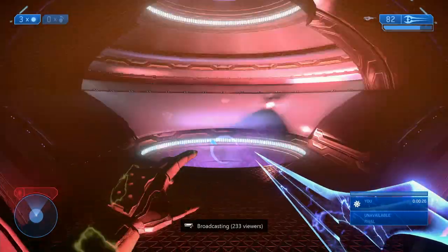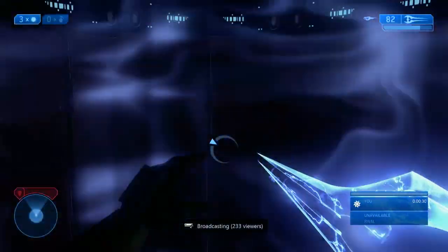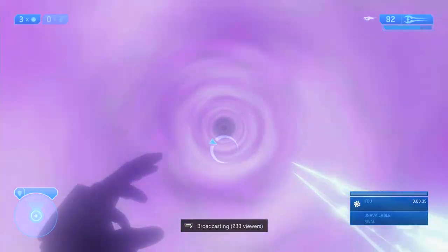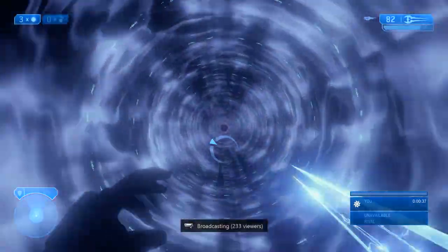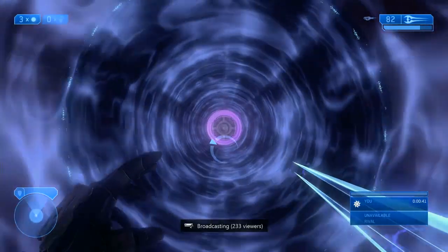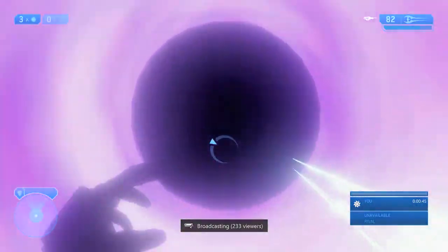Sometimes the brutes shoot at you, sometimes they don't — sometimes they kill you, sometimes they don't. To make it safer, you could obviously clear everything in these first initial sections. But if you're going to be doing speedrunning, I highly recommend that you practice the route I just showed you. You can usually just run past the brutes as they're walking right next to you, and you either die or don't. It's like a 50-50 shot.